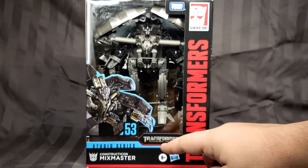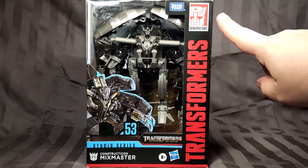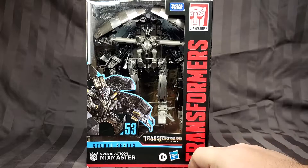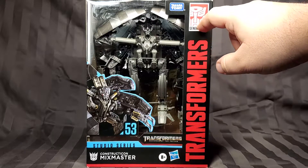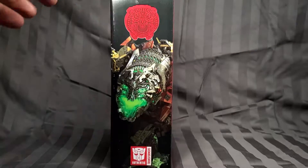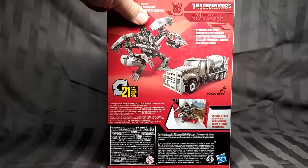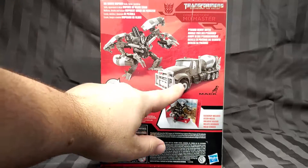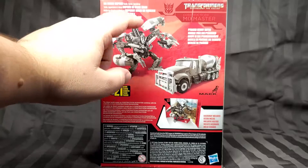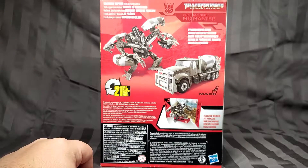Studio Series Transformers Revenge of the Fallen, with big numbers and letters. Got age eight plus, Hasbro Generations. On this side we got that same illustration we've been seeing on all the others, including the vacuum face. Then on the back we got some nice product renders. It says 'big screen inspired scale, detail backdrop,' and then repeats that in several different languages.